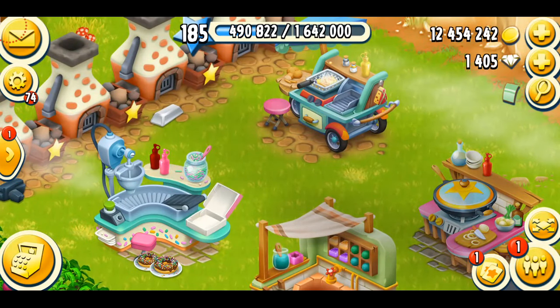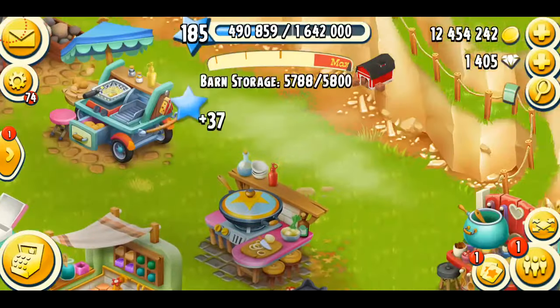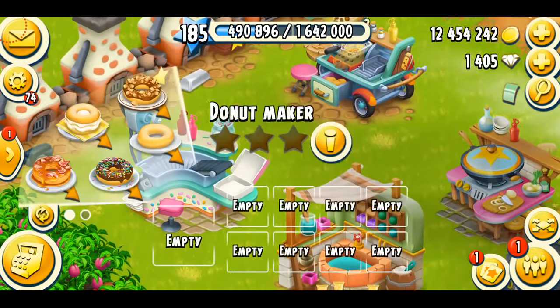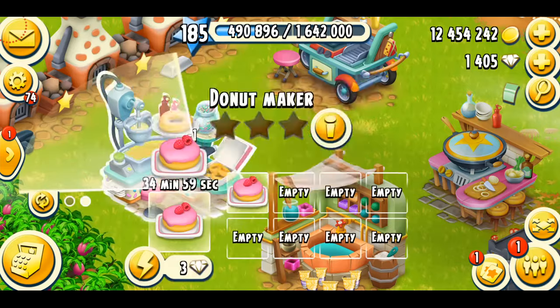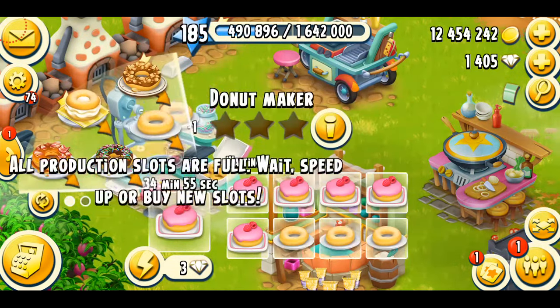I'm just trying to restock my barn with all the items I'm missing. We're going to make all the fried candy bars. Coming to the donuts — I already have a lot in normal amounts but the filled donut I've only got four, so I'm going to make six there. And I can just put all these in. Perfect.